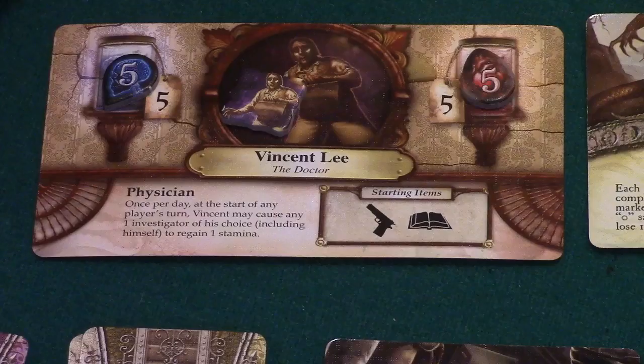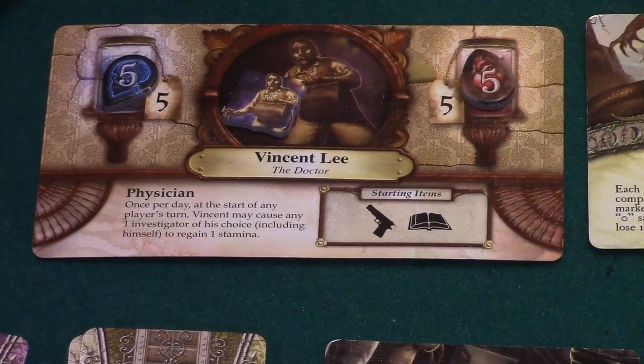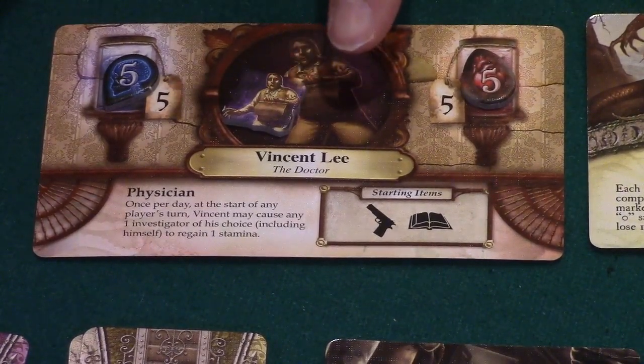The object for all players in a game of Elder Sign is to seal away the ancient one before it awakens. To do so, players must collect elder signs by resolving adventures that arise in the museum. If the ancient one awakens, players have one last chance to defeat him in a nearly hopeless final battle. Players should be warned that the battle against the ancient one almost always ends in failure and in death.